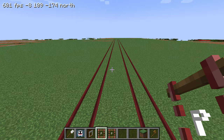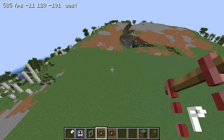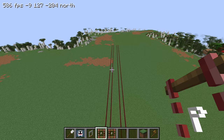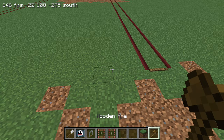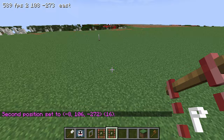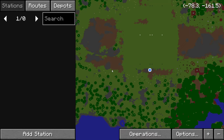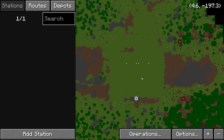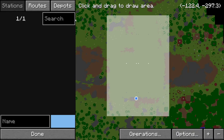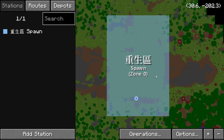For the big station at spawn I'm thinking of making sort of like a Grand Central Station where there are many tracks and a curved roof where people can interchange easily. So to start off I'm going to put two platforms down with a space in between for a walkway, and then two more sets of platforms on either side. Now let's put in the station on the dashboard. I do like this blue color although it's a bit gray, so I'm going to change it to a lighter color. I'm going to call it in Chinese, which is spawn - that looks pretty good.